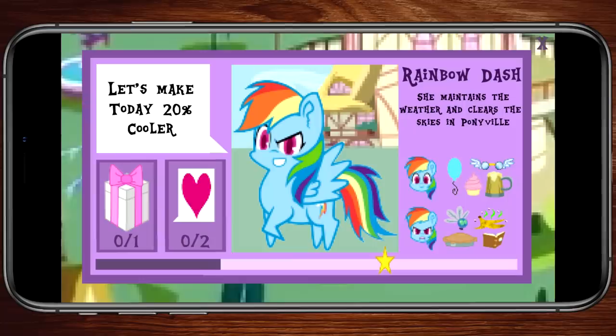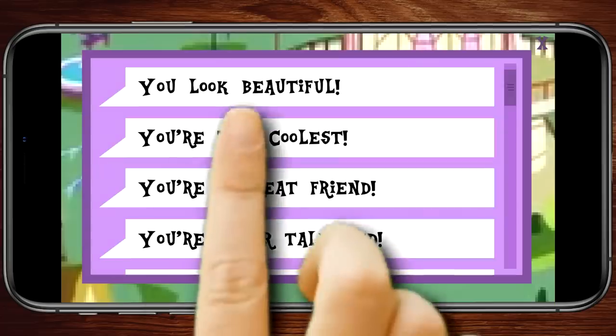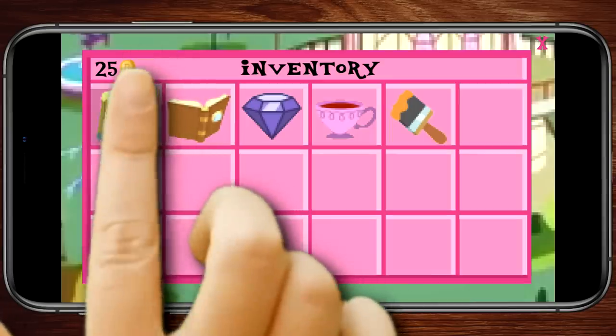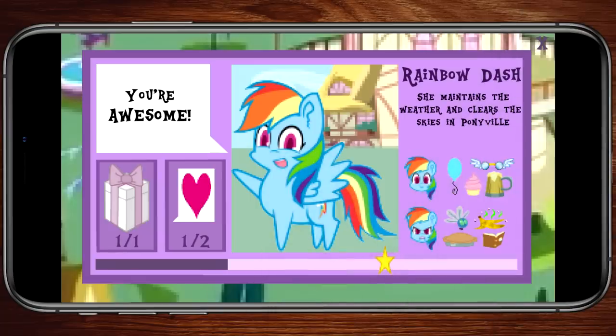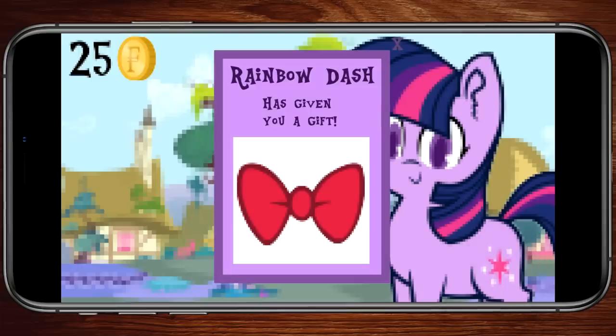There was a meter under the pony that indicated how far along in the friendship you were, and once you hit the little marker about three-fourths of the way through the bar, you were considered friends. To make friends, every day you were allowed to give a pony two compliments and a gift. Some compliments worked better than others on certain ponies, and each pony had preferences for gifts. Give a pony a gift that they disliked or hated, and the friendship bar would lower. So you had to be very careful as to what you gave to whom. If they liked you enough, they would give you gifts in return that you could reuse on other ponies to raise their friendship bar. The higher the bar, the better the gifts and rewards.